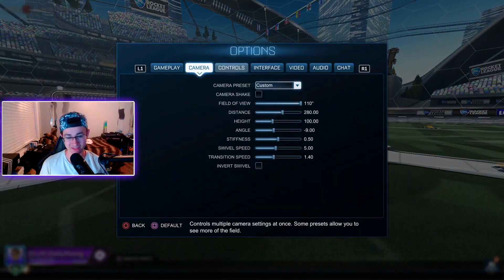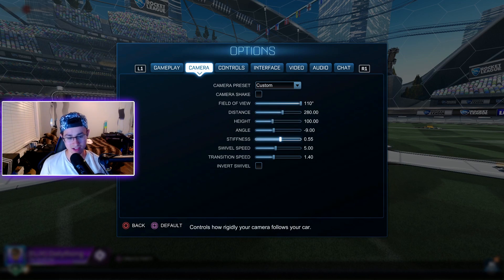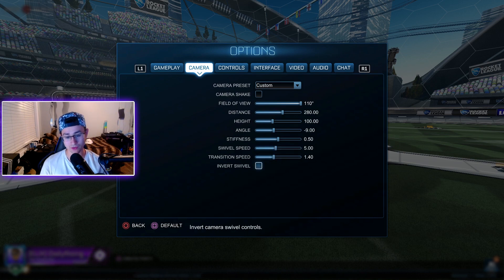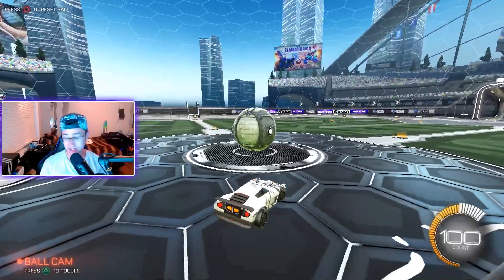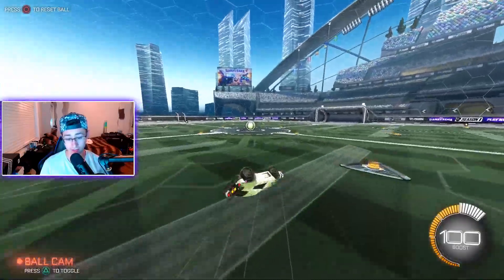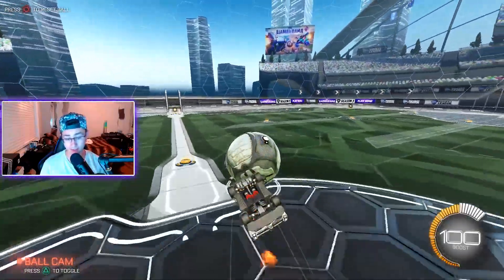Stiffness is on 50 and swivel speed is on 5.0, basically in the middle. What swivel speed does is control how fast your camera swivels around your car — I don't want it going to the ball too fast. Transition speed is 1.40 — again I don't want it too fast. Inverted swivel I have off. With all those camera settings, this is what the game looks like with your car — I think it looks pretty nice.